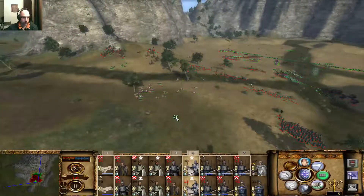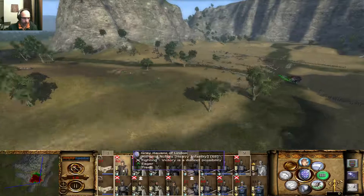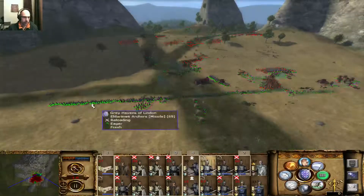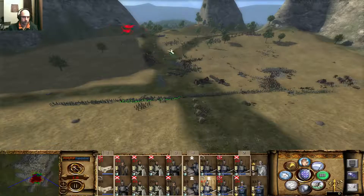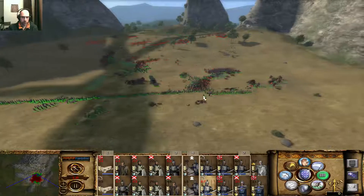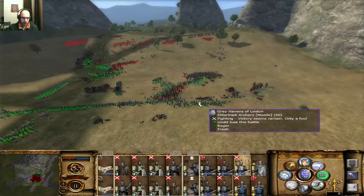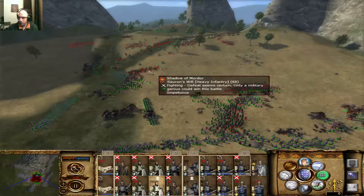I am going to use my Cavalry units to attack the Temple Guards. Just move in over here. Yeah, these Great Beasts, they're suffering a little bit. There's some Troll Catapults here and there. One of the Yenises died. These Ologai have not. There we go.